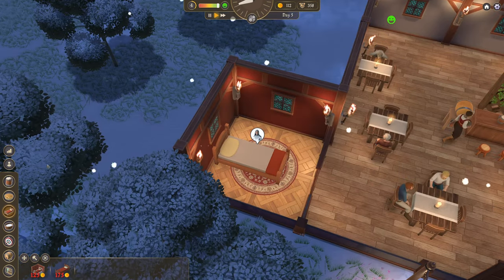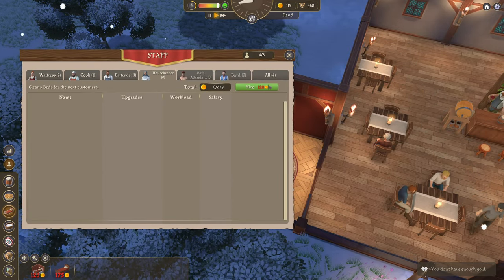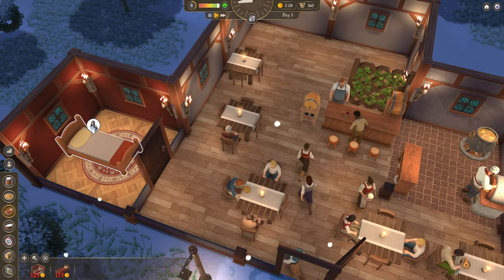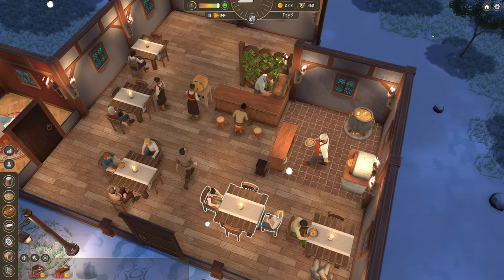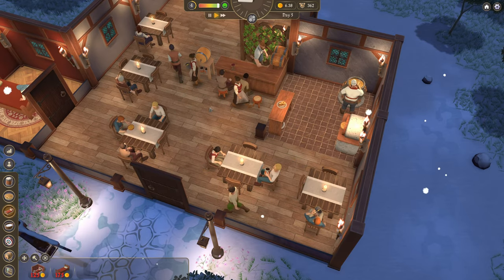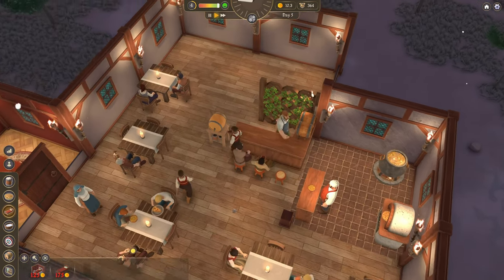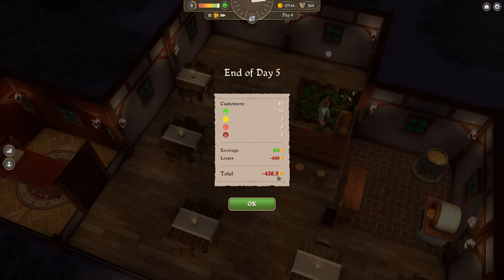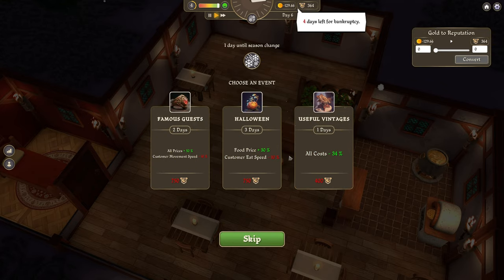We're missing a staff member — we are missing a housekeeper. Oh, 120 to hire a housekeeper. We can almost afford that. There we go, now we can. We should have waited until we could buy a couple of rooms. Ideally we need to keep a clear walkway to the bar and the tables. I do want to move this one away from the wall though. End of day five — we lost 458 gold.